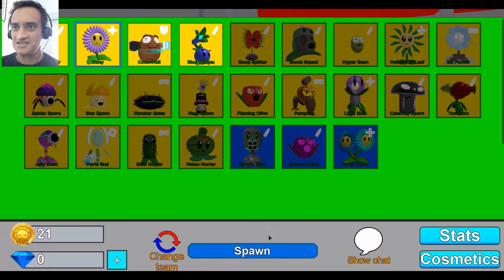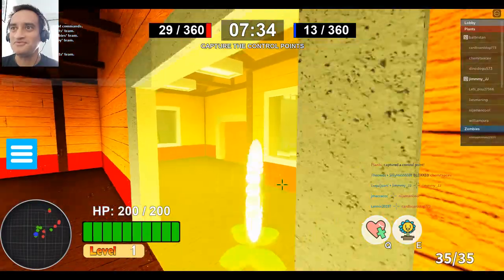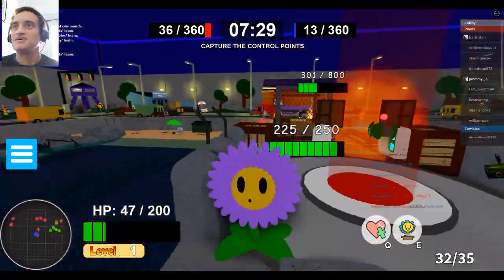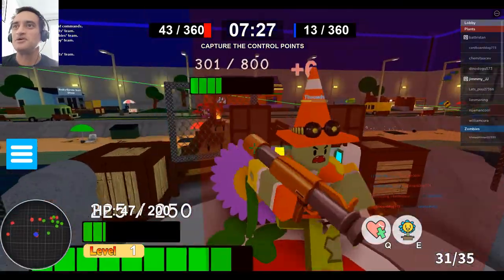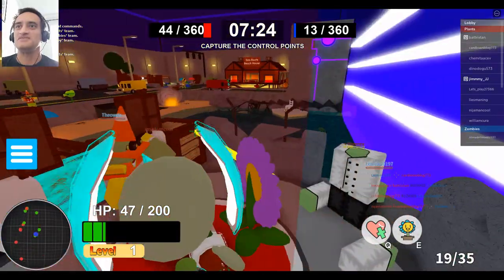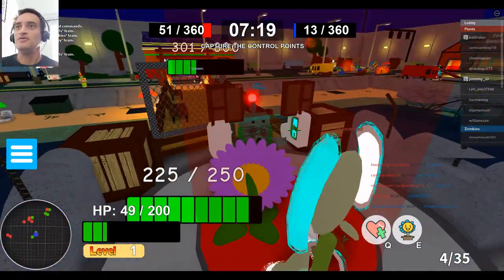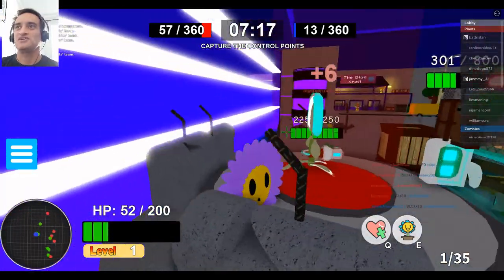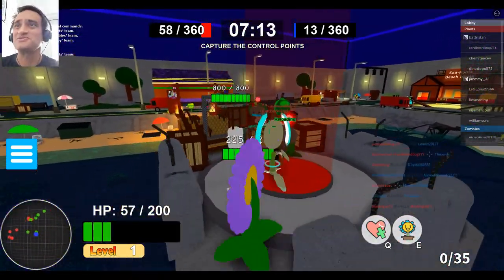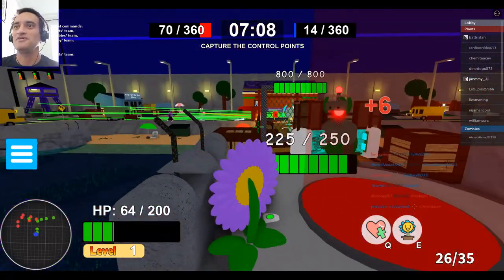Let's go with Daisy — not to be confused with Daisy from Mario, but Daisy the flower. Let's go ahead and see if we can help our team. Oh cool, I teleported somewhere! I'm in the middle of a bunch of zombies and this is not cool — I don't know why I got teleported. I just took one out, that is awesome! There's my buddy flower there. This is good guys, I think we're doing pretty well here.